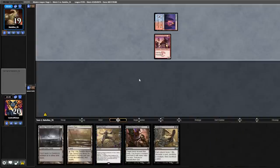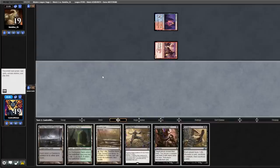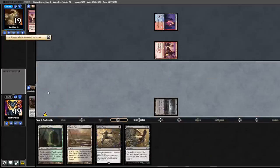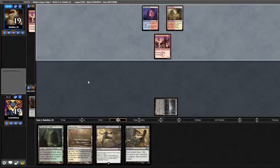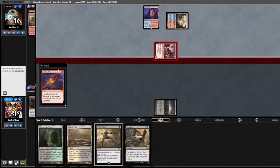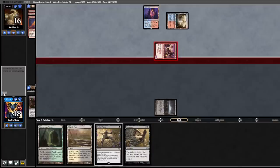Opponent leads Fiery Islet, Swiftspear, swings for one. We drew an Overgrown Tomb — going to lead on an Inquisition and take their other Swiftspear. Pass back. Opponent plays Arid Mesa, fetches, shocks, and Lava Darts before damage. We're pushed down to sixteen. Drew into a Triome.